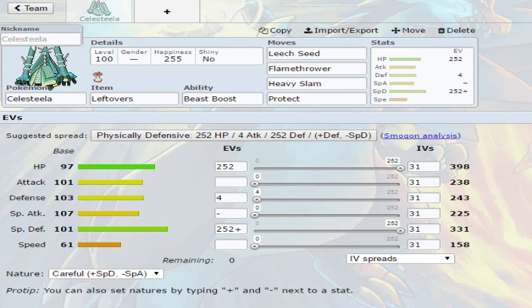Our investment — since he doesn't really have the best HP in the world — we are going to give him max EV investment in his HP and in his special defense, with some in his defense. We are running Careful nature, so it's plus special defense, minus special attack.